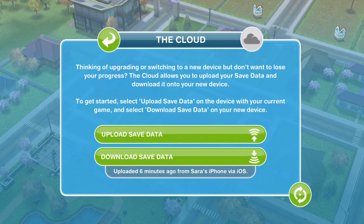We have the options to upload save data or download save data. As you can see it says uploaded six minutes ago from Sarah's iPhone via iOS. So the game I've just uploaded to the cloud I can now bring down onto my iPad if I want to. Obviously that will delete this game save that I have on my iPad, which I don't want to do, so I'm not going to. But I could also upload this iPad game to the cloud if I wanted to.